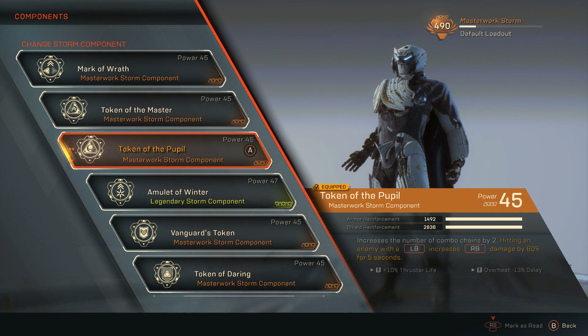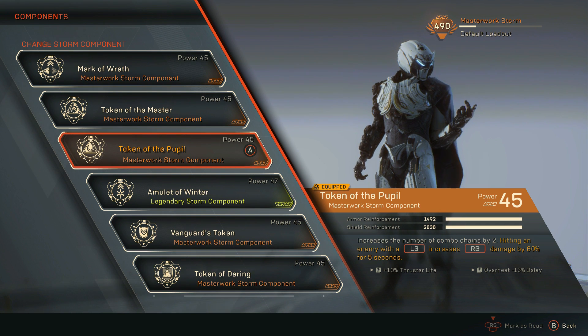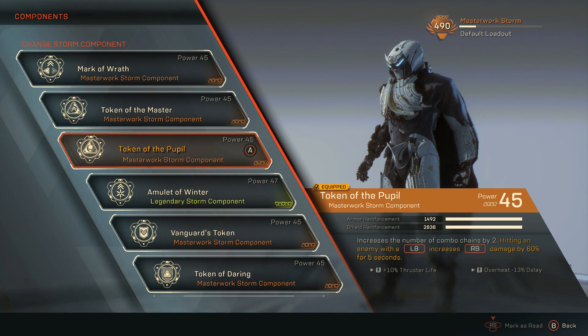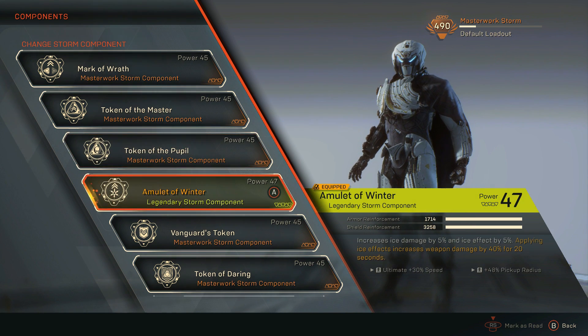For my third component, I use Token of the Pupil. Token of the Pupil increases the number of combo chains by 2, which is very good in and of itself. Its passive is: hitting an enemy with Hailstorm's Renewal increases Black Ice's damage by 60% for 5 seconds — another one that increases damage on hit.